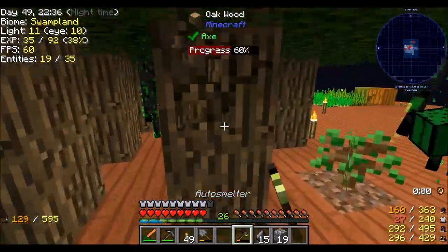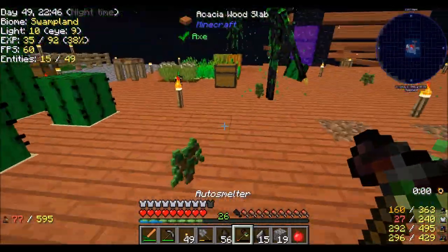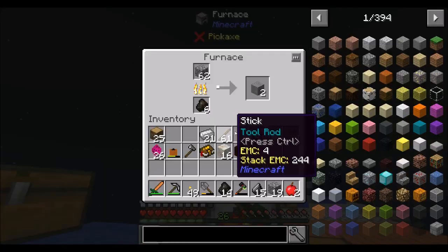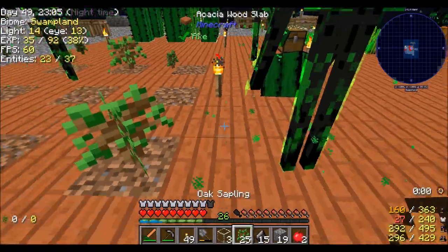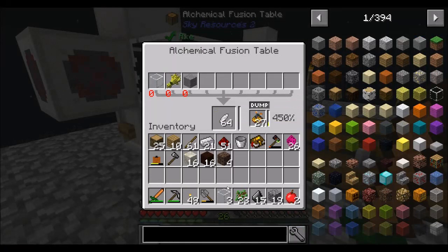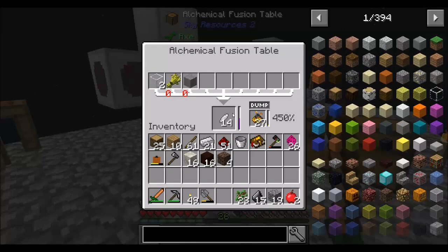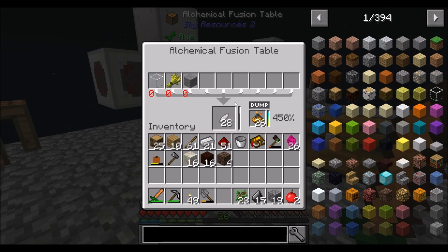Let's chop down trees a little bit because I need more charcoal. All of a sudden they decided to be big-time jerks. Hopefully with the mending upgrade on this I won't have to repair this thing, because that firewood, while not difficult to make, was effort. So maybe not having to do that effort would be a nice thing. We still have plenty of crystal shards. This is going to make the gold I need for golden spikes, and then once I've got that going on I can make diamond spikes with all the smooth stone that I'm cooking up.